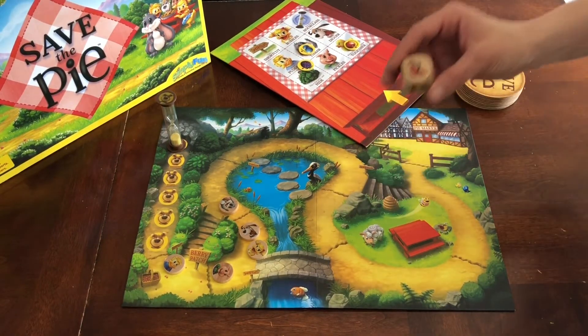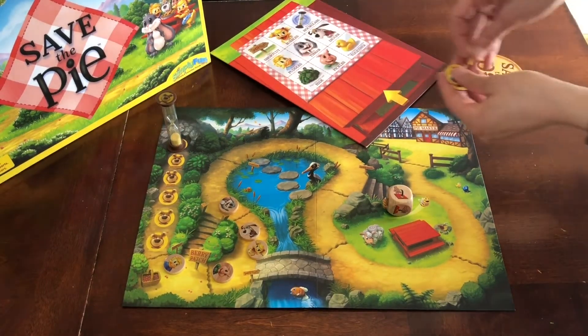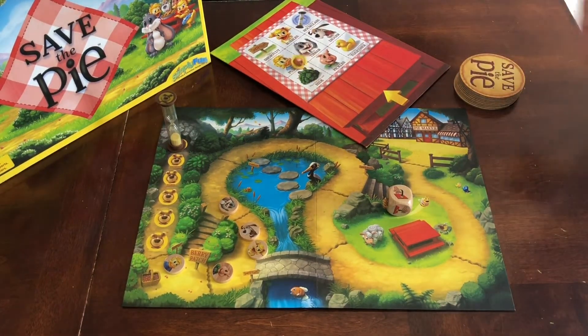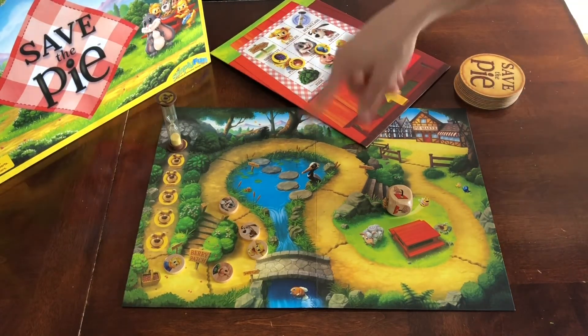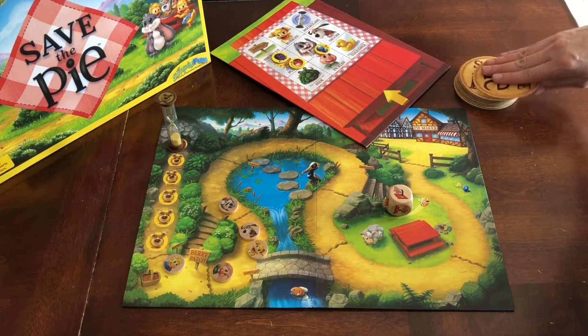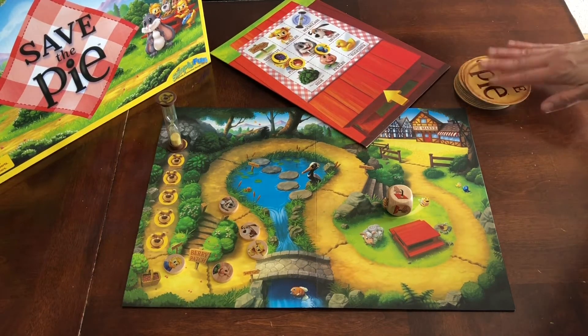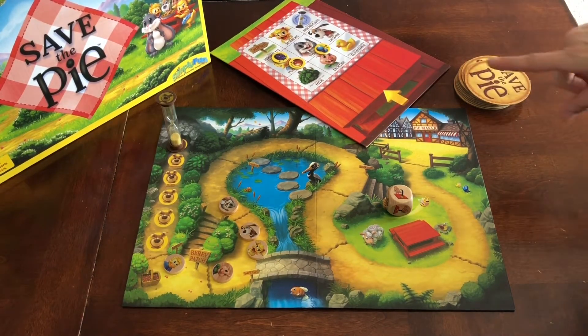To do this we are going to use this dice to tell us how we're going to get our tokens onto this little activity board, and for every character that you are able to get a token on, that character gets to move forward along the path. If you manage to get a berry off of the board you then have to do an activity card which is going to slow down your progress even further. If you can get all the characters up to the pie maker without Barry catching up to you, you win the game.